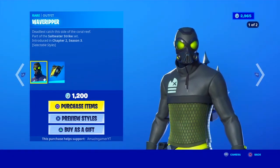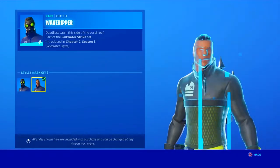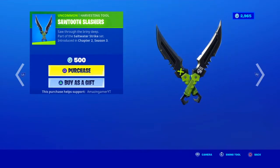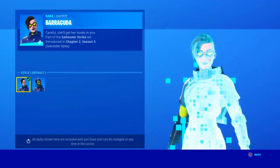So we have the Wave Ripper skin with the Babbling Tidal Hazard, of course with the other preview style, Mask Off as well. We have the Sawtooth Slashers along with the skin as well. And the Barracuda skin with the Babbling Dive Hazard.